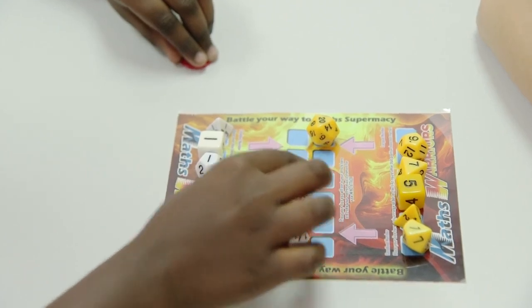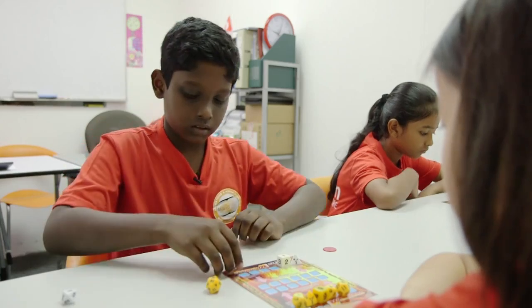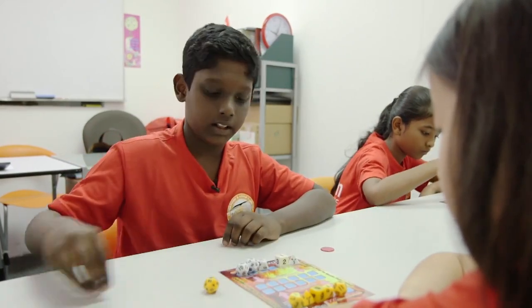John will use mathematical statements on two or more of his dice to get an exactly equal result to one of Mary's. He then captures that dice and rerolls all the dice that he has used.